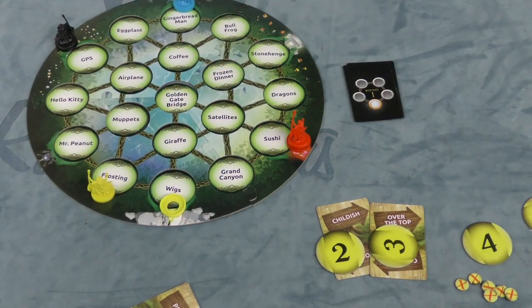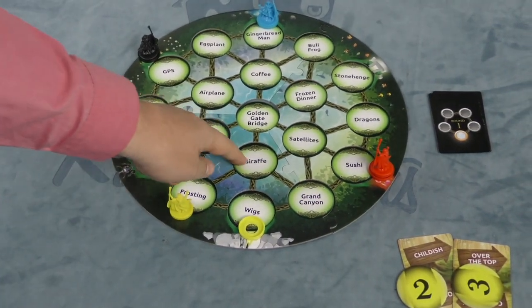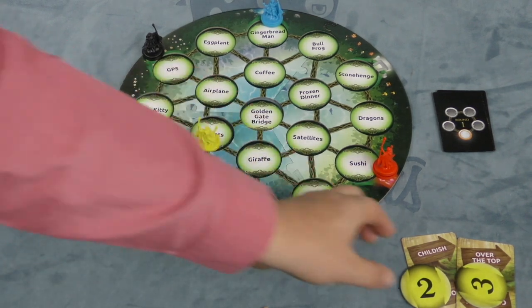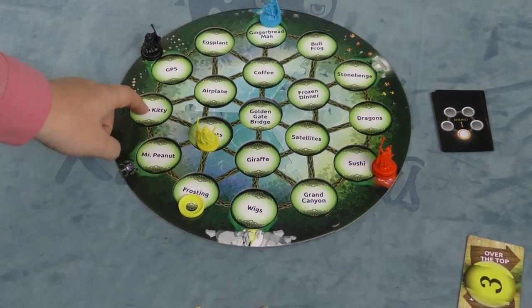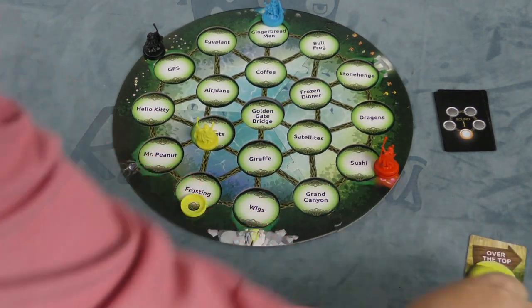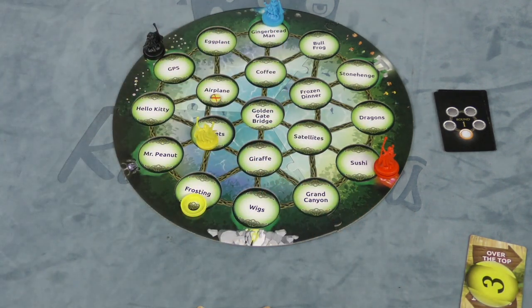Then next round, I'm going to be able to go up to Clue 4. From Frosting, the clue is Childish — so look, there's Mr. Peanut, Muppets, and Giraffe. It can't be Wigs. Muppets seems right, so everyone goes to Muppets. We moved the base there, came from Frosting. The next one is Over the Top — Mr. Peanut, Hello Kitty, Airplane, Golden Gate Bridge, Giraffe. Everyone says probably Airplane, because it goes over the top of land. But that one's wrong! So when that happens, your turn instantly ends. You put a no token on Airplane, so next round people know not to pick Airplane.